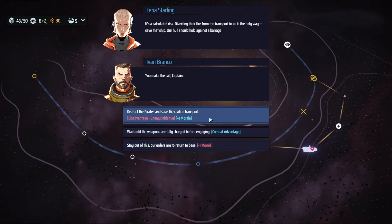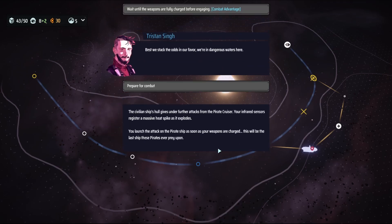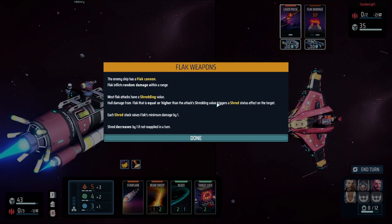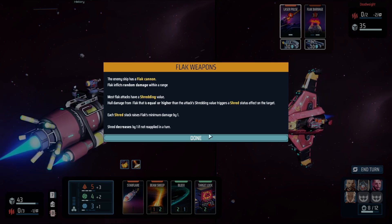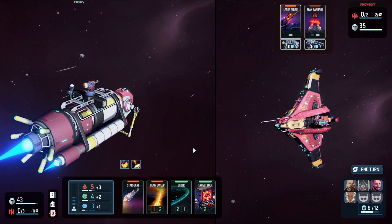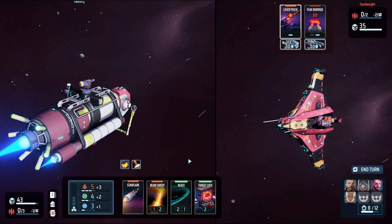If we save the civilians we get one morale; if we ignore this fight we just get combat advantage. Sorry civilians — I feel bad. The enemy has a Flak Cannon, and if it damages you it gets stronger every turn. But if you block it, the damage remains the same — the Shred effect stacks. So we'll try not to take damage from Flak Barrage. First turn, attack cost minus two — nice. Maybe those civilians didn't die in vain.